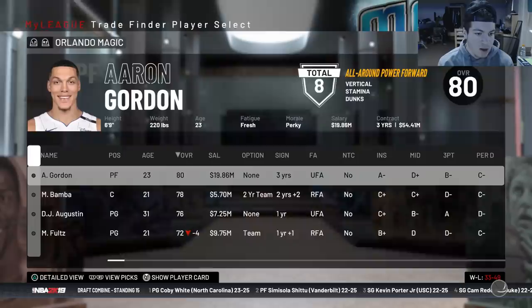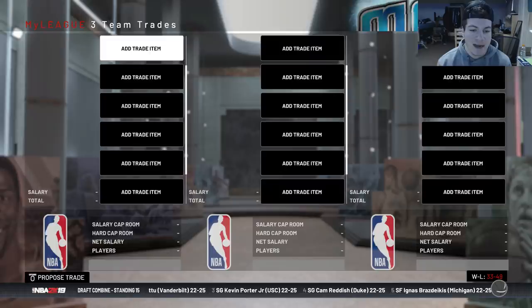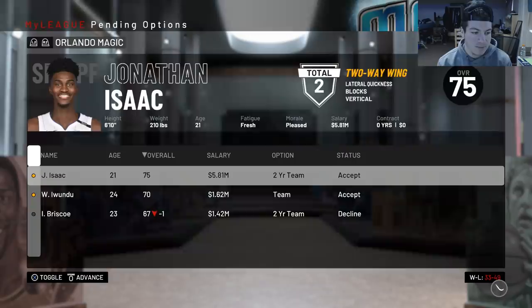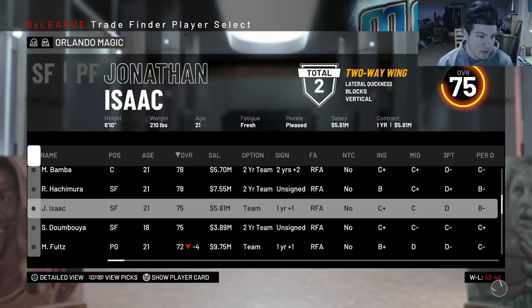I'm mostly going to move DJ Augustine to then move Aaron Gordon after this — I'm not positive he'll fit with the team. We have two draft picks to use right now. At rookie signings, we drafted Rui Hachimura out of Gonzaga with the third pick, and Seiko Doumbia with the eleventh overall pick — probably a decent backup. I'm probably going to look to move Isaac as well. Doumbia is kind of similar to Isaac — both probably not amazing offensively but pretty good defensively.